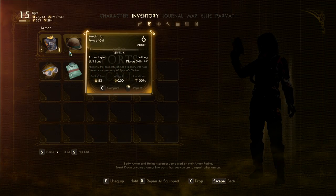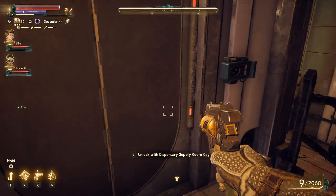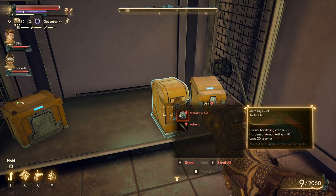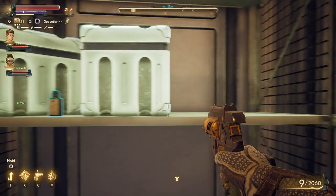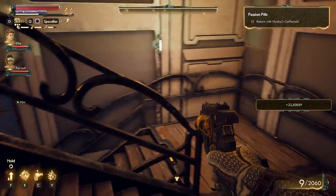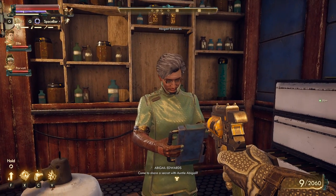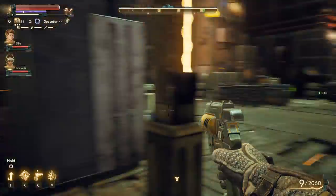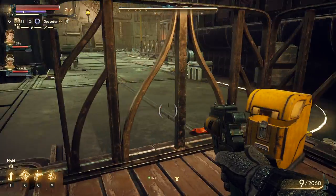I head back down and grab the caffeinoid - 22,000 XP for stealing it! I try asking Auntie Abigail for more stuff, hoping the increased supply would let me ask for an extra dose, but she's not even talking to me.